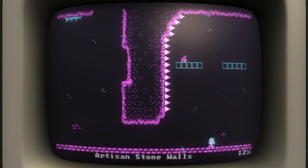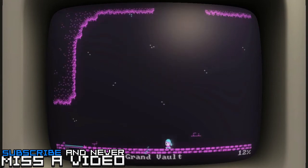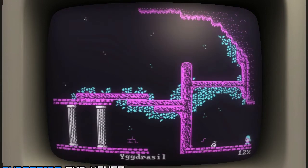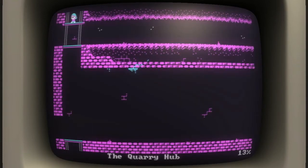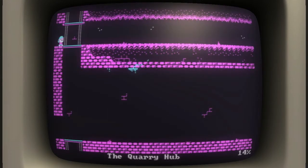Ghost blocks. God damn it. I keep forgetting about those ghost blocks. I need to find one of those big sphere things so we can actually make it through. Let's drop down. Did I go this way? No I didn't - because there's another one.